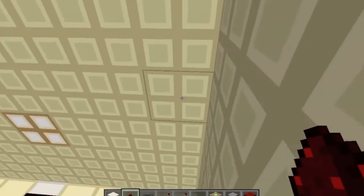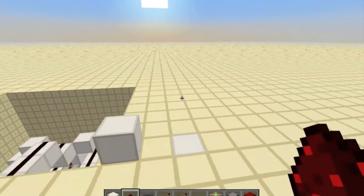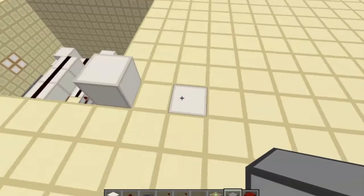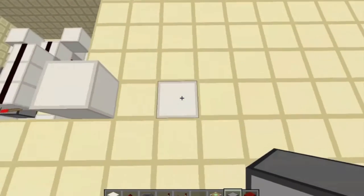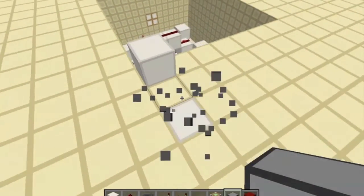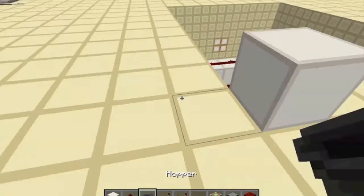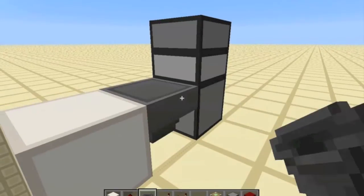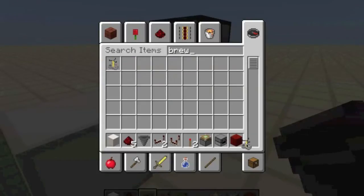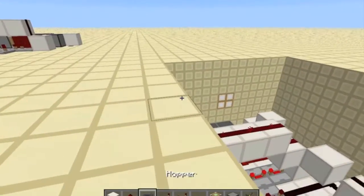Hook the pulser outputs up: one to your droppers and one to your hoppers. Now for the actual brewing setup — start by placing a dropper three blocks away from your hole in the ground, facing upwards. Then have another dropper facing away from the hole, a hopper pointing at the bottom dropper, and a brewing stand on top of that hopper.